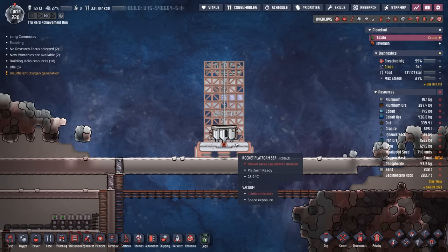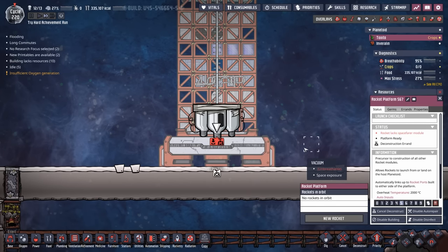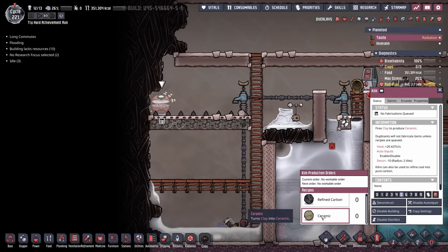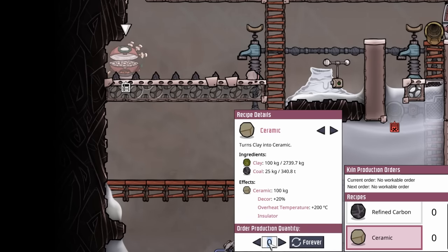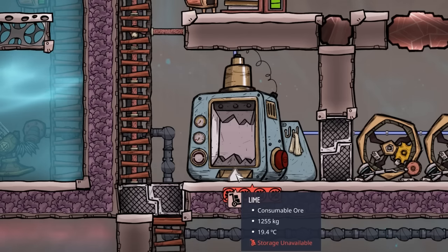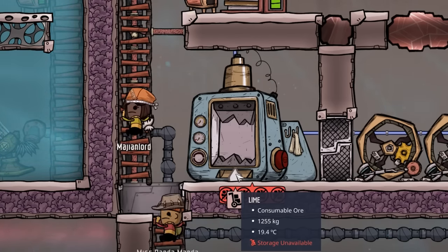Also on the agenda: we need to start getting into steel, because while I love making rockets out of aluminum ore and cobalt, it seems a little foolhardy. Lucky for us, we have plenty of nice cold water sitting right here. Step one is making some ceramic — I like to make the metal refineries out of ceramic. We have plenty of coal, and our clay's not doing too shabby. We'll do a quick 20 of those. Along with the ceramic, we're also going to be making some refined carbon — we'll start with an easy 50. We already have over a ton worth of lime. After those components, we make some iron, and then we turn all that into steel.